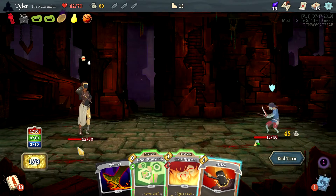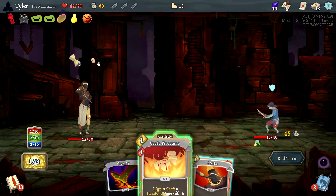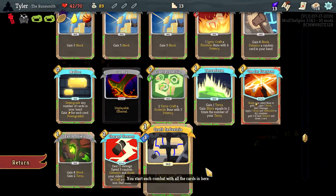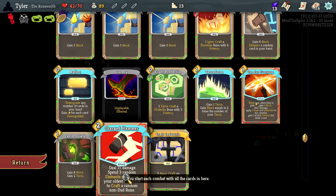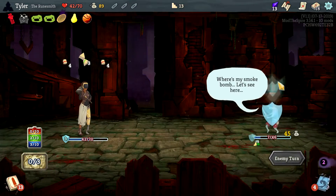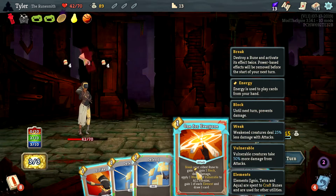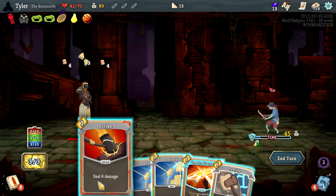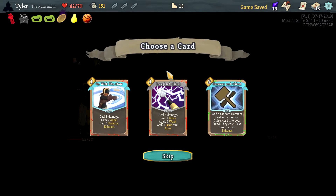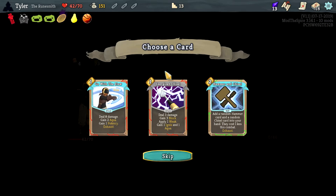I'm very confused by several of these things. Charge Hammer — deal 15 damage, spend three random elements, break your oldest dud rune. I don't have a dud rune. I don't know how the hell to get a dud rune, so that card is worthless right now.